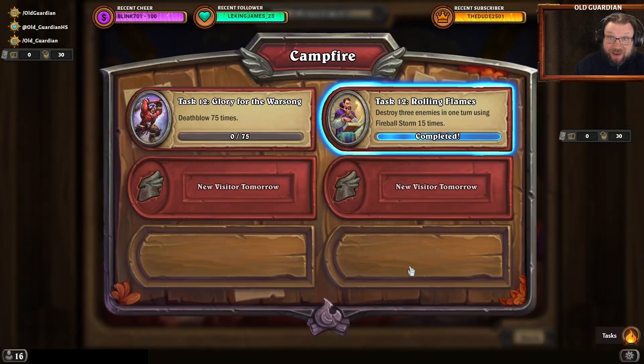Hello everyone, it's Old Guardian here. In this Hearthstone Mercenaries Task Guide video, I'm going to take a look at Archimedes Antonidas' Task 12, Rolling Flames.